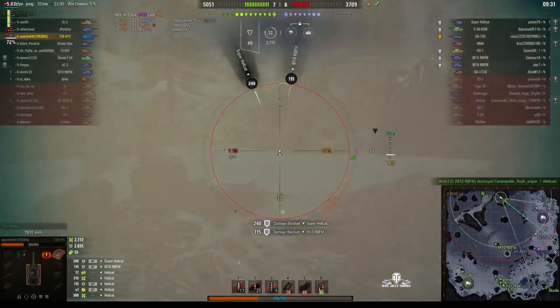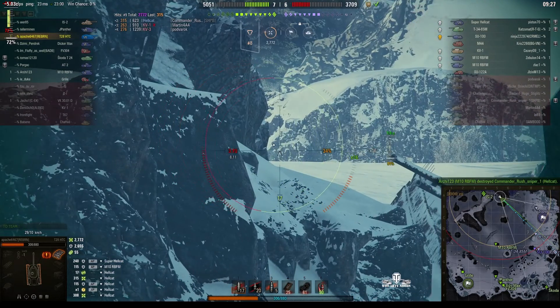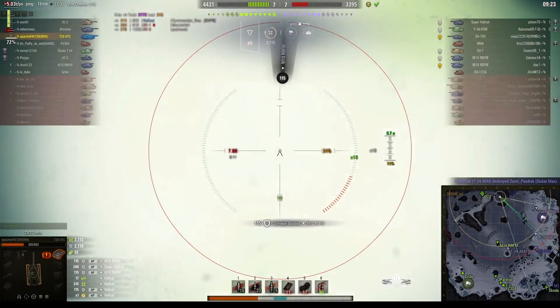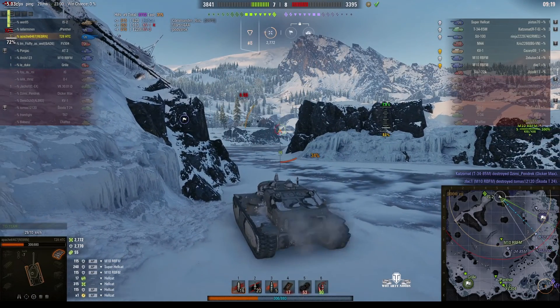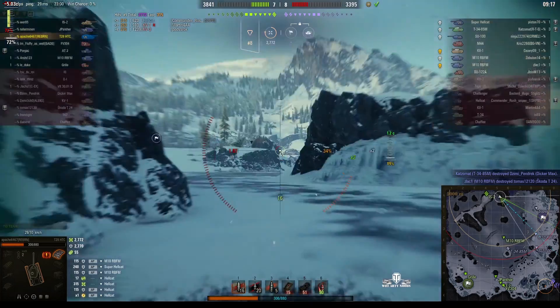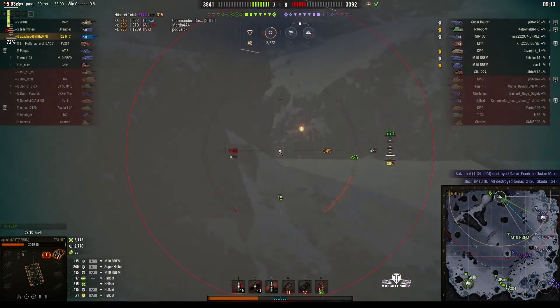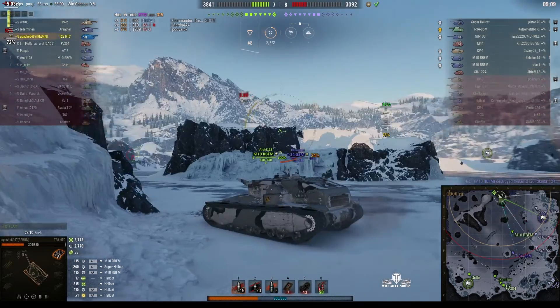They're bouncing rounds off him now because, obviously, they don't know where the weak spots are. That's a little off to one side where the M10 is. The shell went in the right direction even though he was aiming in the wrong direction.